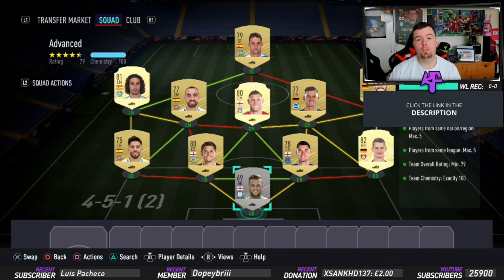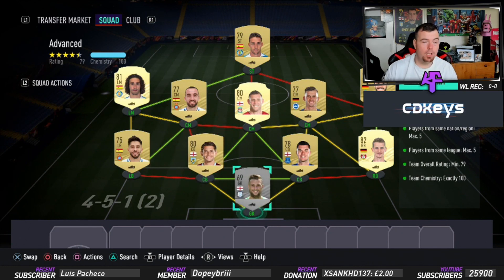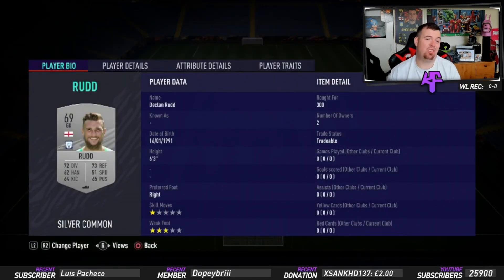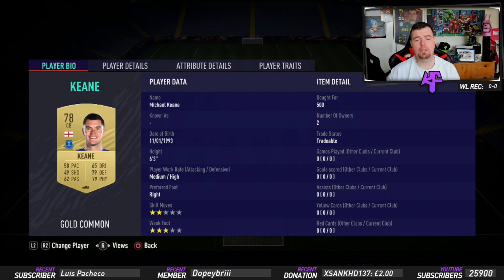Originally I was going to use the Watford goalkeeper Foster because you can lower Kwasniewski's rating, but Foster is a very useful card going for about 8k, so we don't want to do that. We'll start with Rüd — any Championship goalkeeper, silver, 300 coins bid, happy days. Bender from German League 1: 1,600 coins, 82-rated right back. Keane I paid 500 coins — he's gone up to about 600 coins now, but you don't need him, you can use any 78-rated centre back.